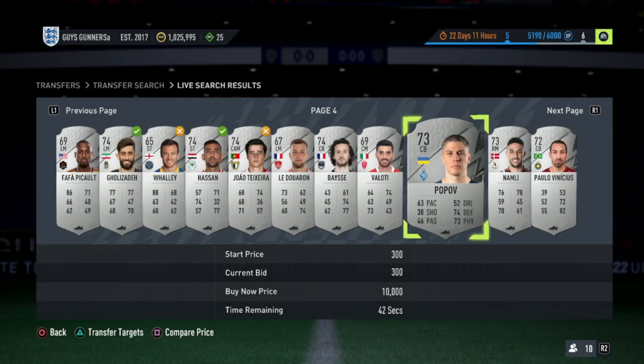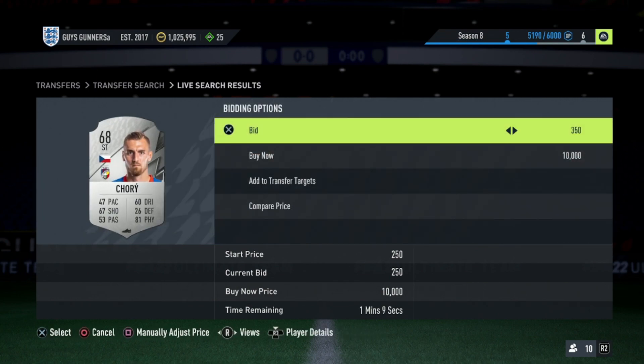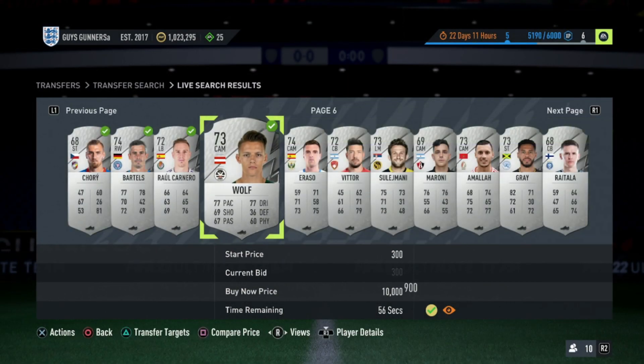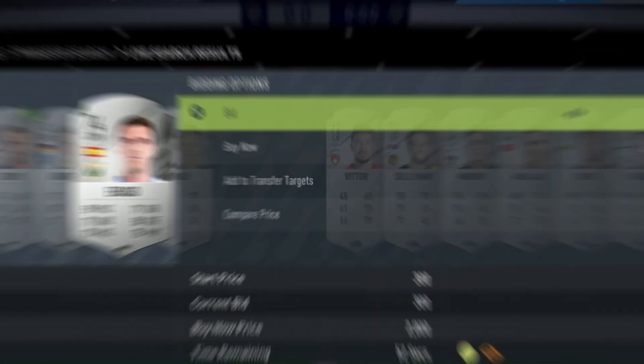I would recommend filling up your transfer list with these cards. Another tip to get more bids in without being outbid is to scroll back a couple of pages — you're more likely to place bids uncontested there. Sometimes you may be outbid on some cards, or even all of them. But if you can try and win as many as possible on bid for 900 coins, you should be looking good. I'll get back to you once we've won a bunch.